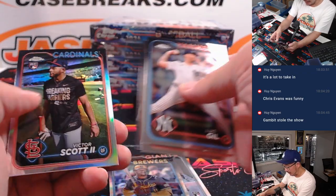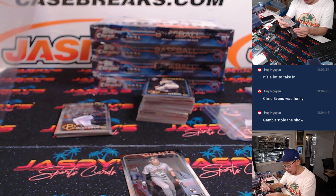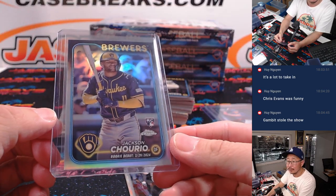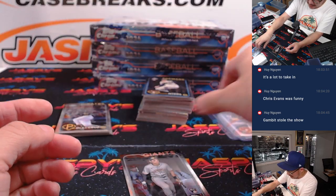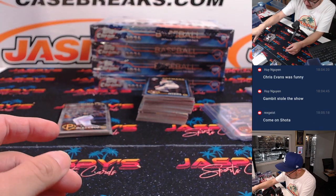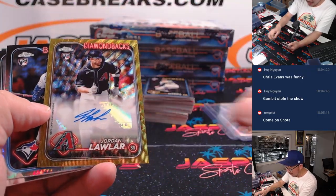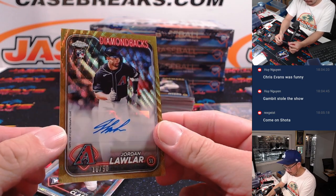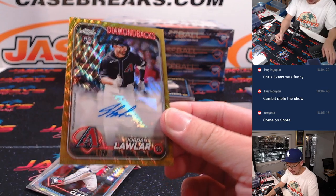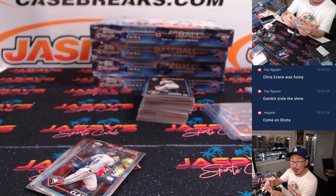We gotta see a Gambit movie now, right? Here's a refractor, Jackson Churio rookie debut for Tristan and the Brew Crew. We got some gold wave autograph, Jordan Lawler — the long arm of the Lawler — 10 out of 50. Gold wave autograph Jeremy Port with the Diamondbacks. Nobody wanted the Diamondbacks — Sportport won that in the filler.